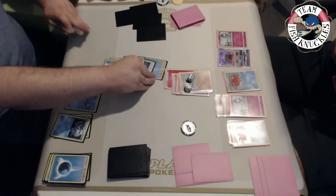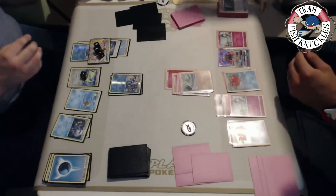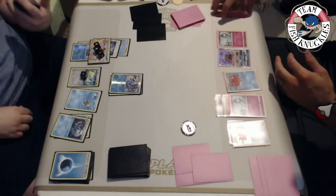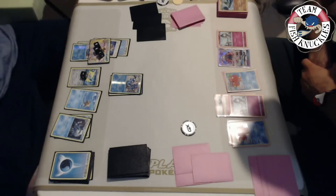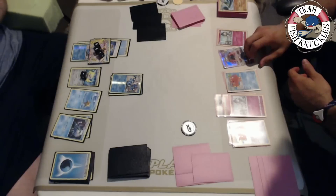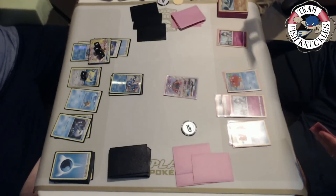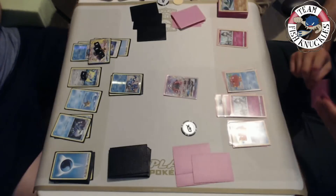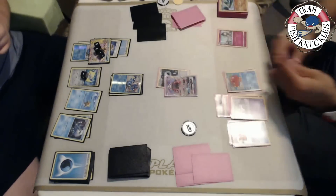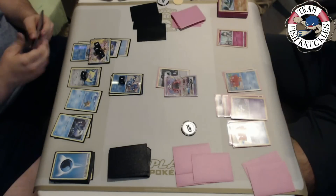We see a Water Shuriken to the bench Greninja. We retreat and use Moonlight Slash - pick up the energy and do 80 damage, not knocking out the Gardevoir now. Vlad is able to use his abilities this turn - we did not Shadow Stitch him here. With two Gardevoirs prized he's definitely in trouble unless he found a Gardevoir in the prize cards, but it doesn't look like he did. On the last turn he draws a card and it must not be good. There's another Kirlia coming down, a DCE to the active.